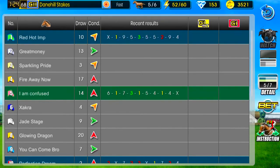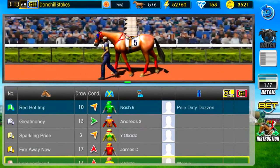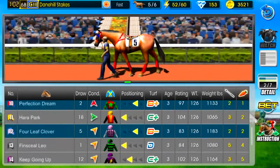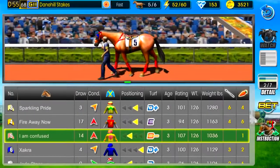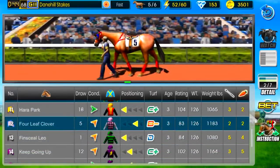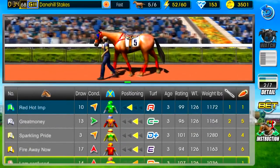The favorite is Red Hot Imp, the number one horse going off at five to two. You can look through so much stuff — everybody's ratings, ages, weight, positioning, what they have on their horses, their recent results. I Am Confused has won a couple of races for us. We look to be one of the more dominating horses in the field despite not being the favorite. As far as our running preference, we're going to be a front runner, but actually — you know what, we're gonna go ahead and put ourselves as a stalker. Closer is pretty much at the very back of the pack — we're close enough to it though. I think our horse is gonna have a really good run.